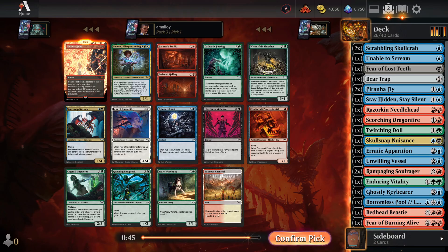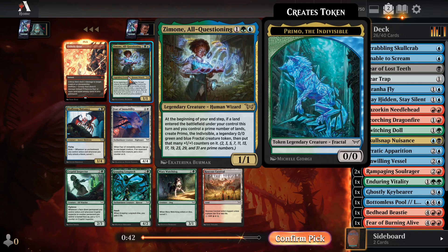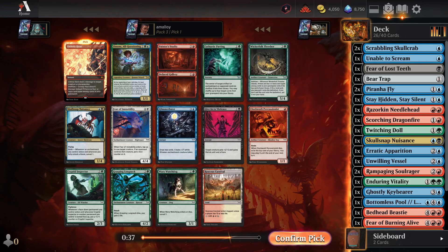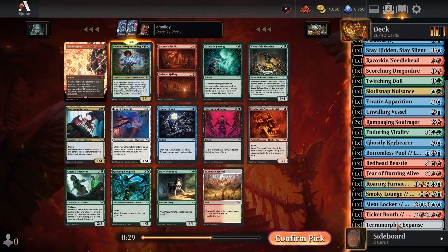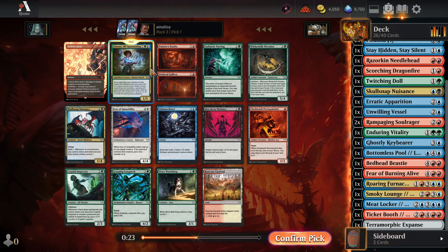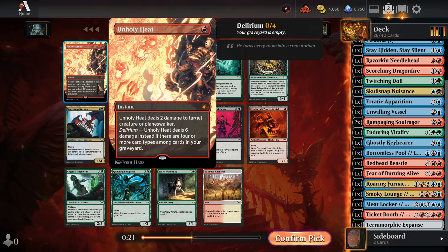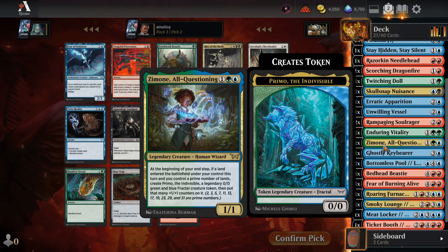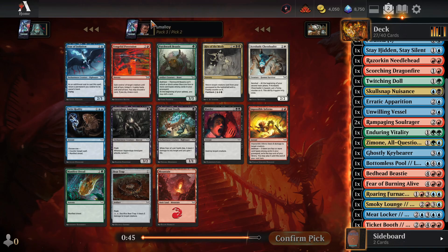Ooh, Unholy Heat — great card. Although Zimone, even greater? Painter's Studio is fine, it's good. But I think you have to take Zimone if you have any ability to play it. We're in one of the two colors and thinking of splashing the other. We have one source of fixing. You have to take that over Unholy Heat or whatever else, really. She just wins games for very little investment. We should be on the lookout for fixing in those colors.